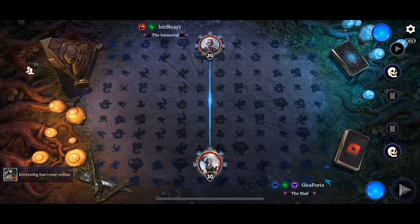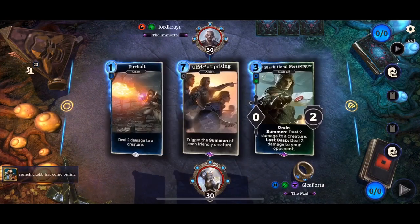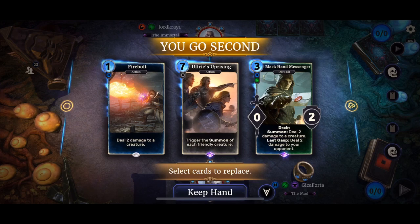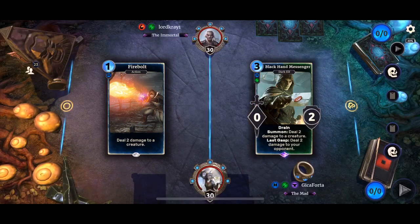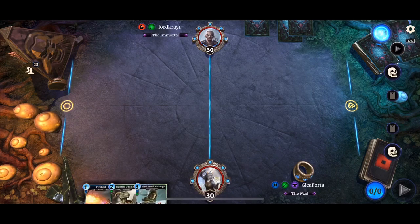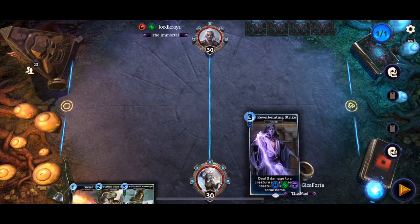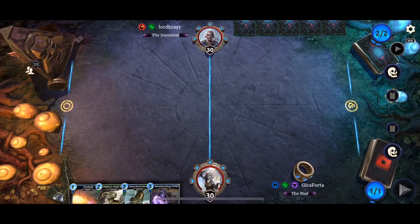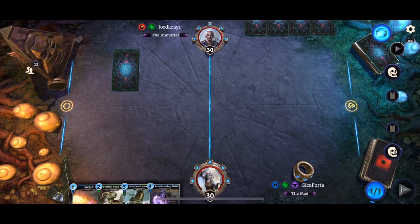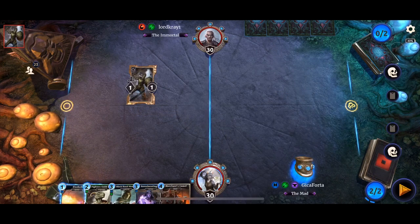Hello ladies and gentlemen and welcome to a new episode of Legends. Since I won the Legends Highlights this month with my Unite the Madness clip — be sure to check it out, it's running as its trailer on my channel right now — I have a special announcement. I am giving away a 60 pack bundle code. Subscribe and leave a comment by answering the question: what is the most annoying card for you from the Isle of Madness expansion?